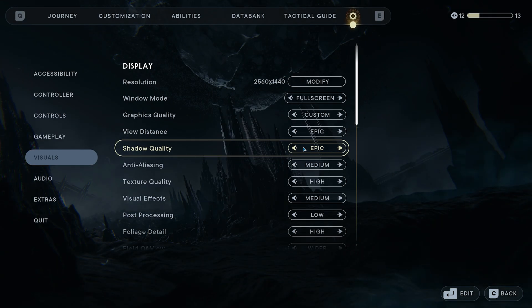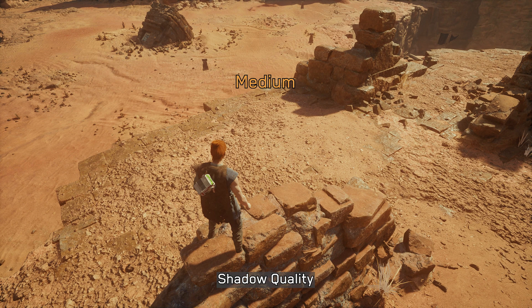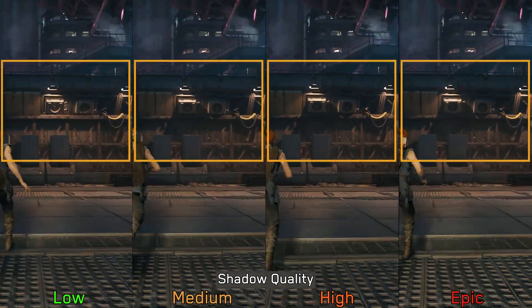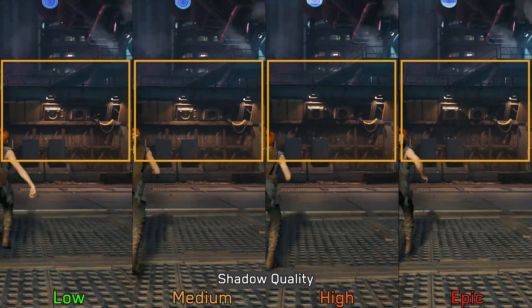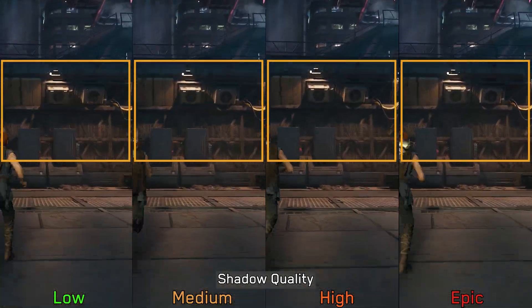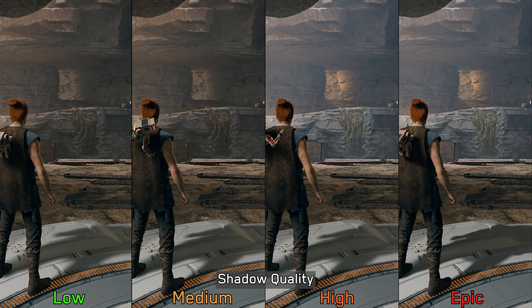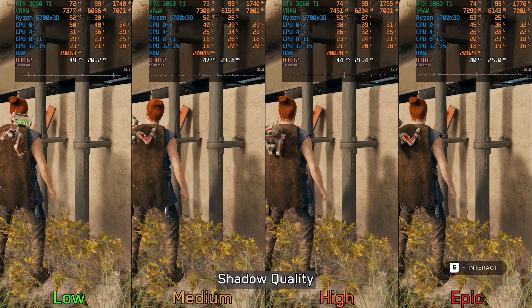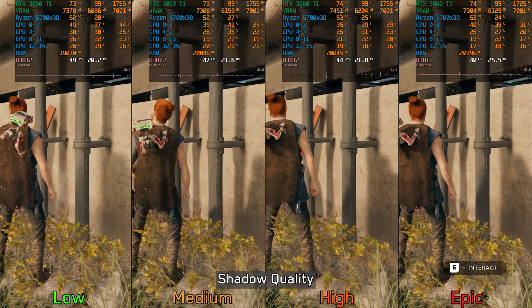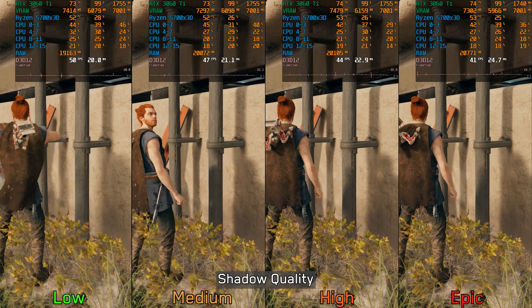Moving on to shadow quality, this controls the quality and accuracy of shadows in addition to the shadow cascade range. Using lower options leads to more noticeable shadow pop-in close to the camera. This setting also impacts the game's lighting in some indoor areas, with high and epic providing more accurate lighting compared to low and medium. Performance-wise, going from low to medium costs around 4%, to high 10%, and to epic 17%, so for this one I recommend medium or high.